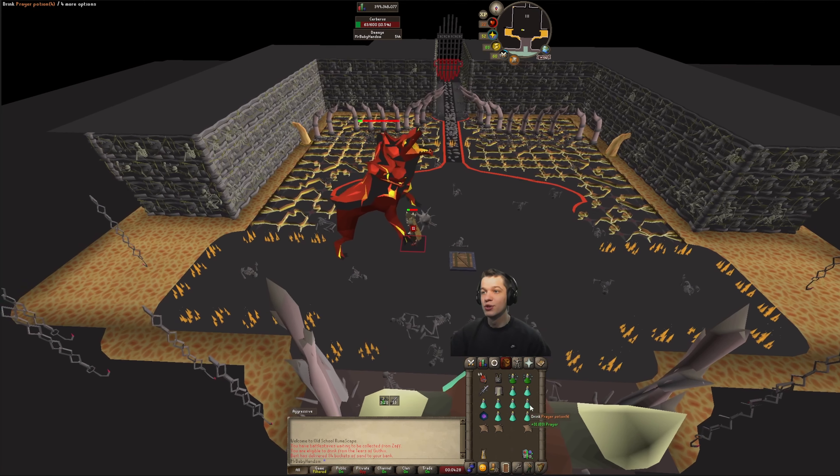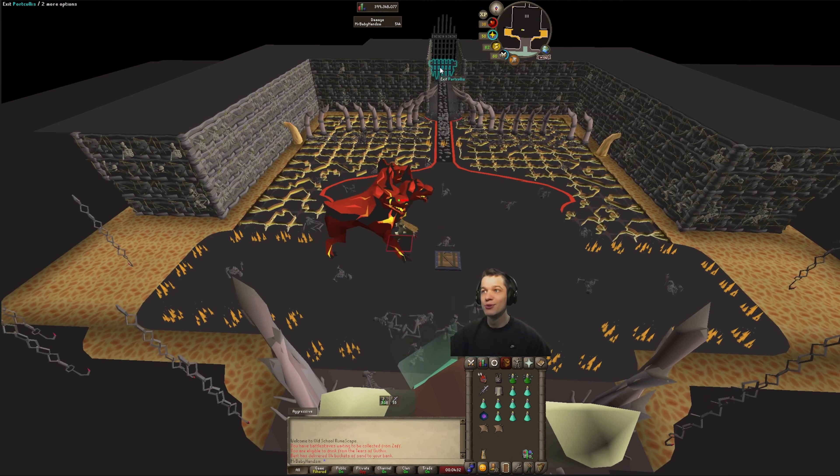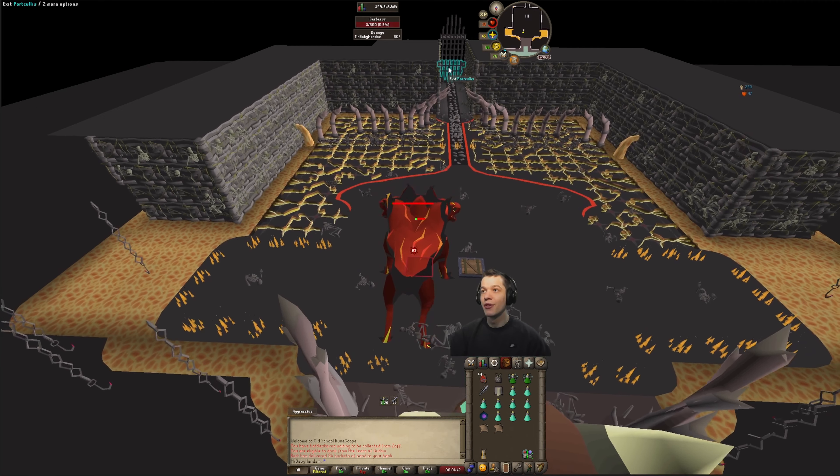There's an example here where if you attack him before his HP bar goes away, he's actually going to get an attack off on you. That's why we bring food just in case we have any misclicks — you can eat up a bit and then use the Locator Orb to get back down and get another attack off.